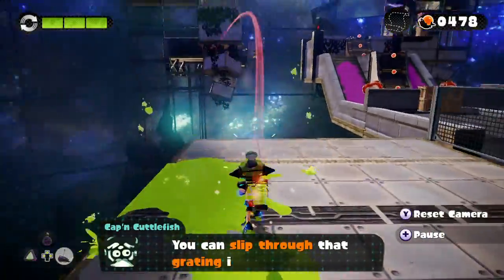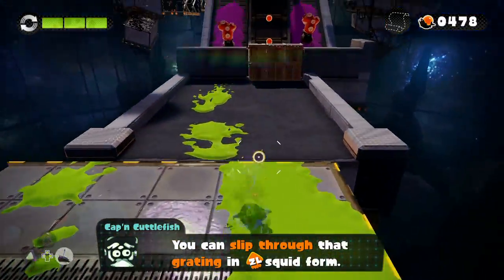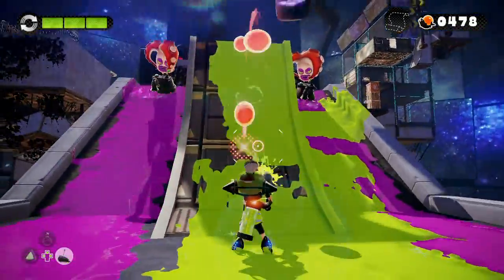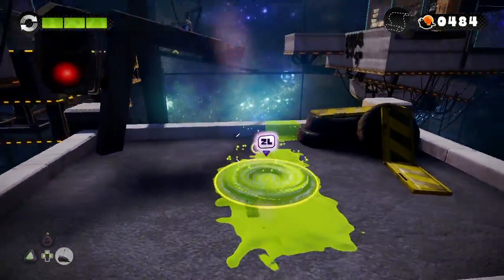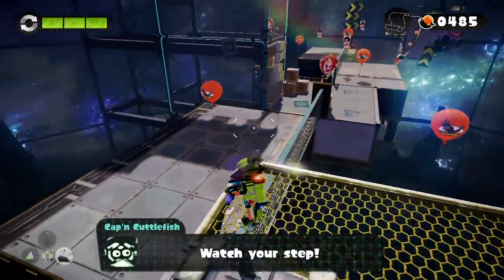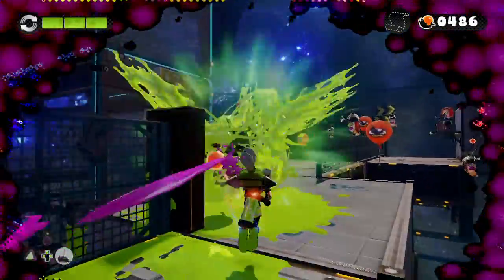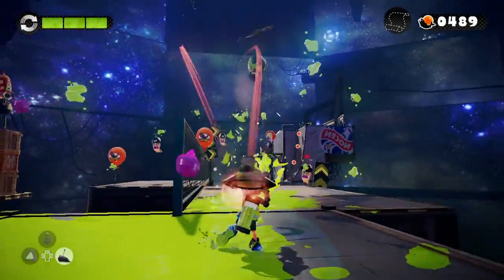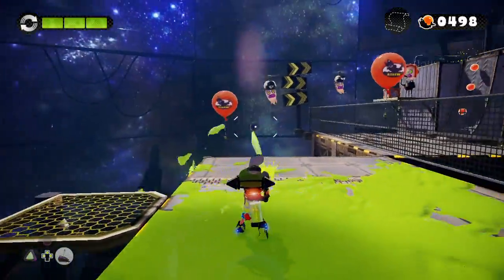Oh, I think I know this one. You have to go into Squid Form in order to — and it can be really devastating if you don't do it fast enough, because you'll probably get knocked off. We're doing good so far. Just all you have to do is turn into Squid Form — doesn't matter if there's ink on the field or not. Just have to turn into Squid Form and try to keep yourself safe.